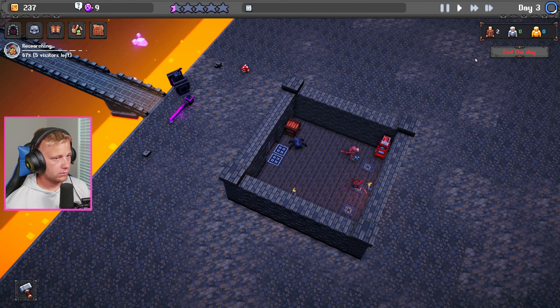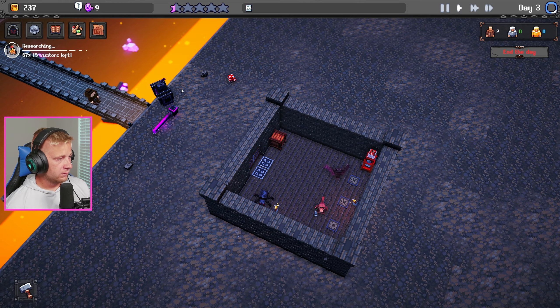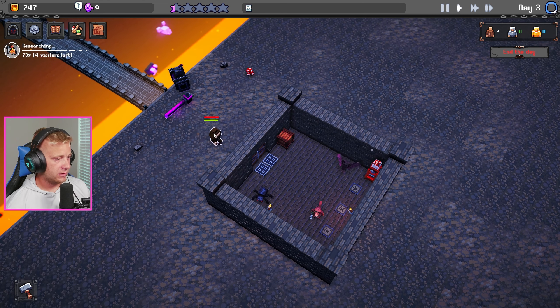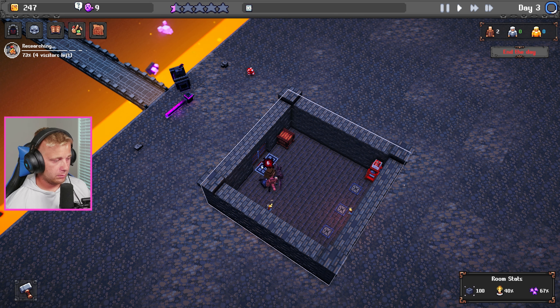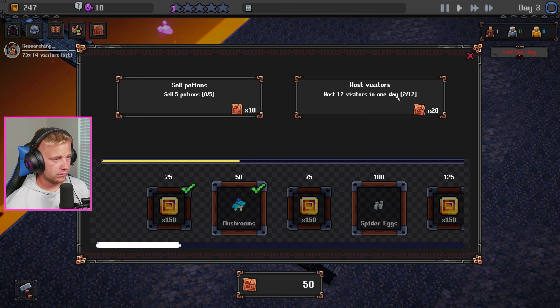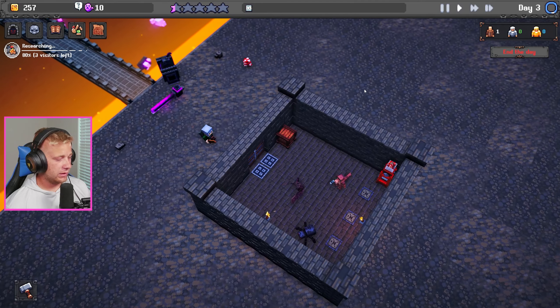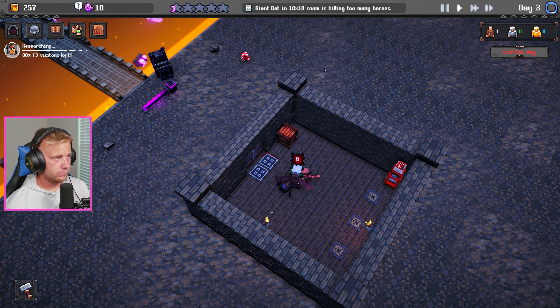We've got two people left. She's coming in now — another ten coins. Yeah I think we're going to move the potion dispenser closer to them. Honestly I might remove those traps too. Oh there we go, we got a potion sold. The giant bat is taking out too many heroes — we need to figure out what to do.